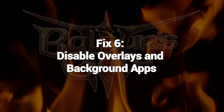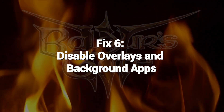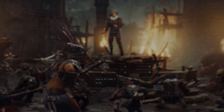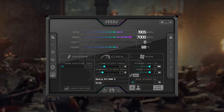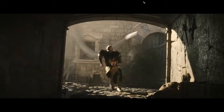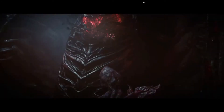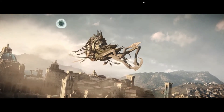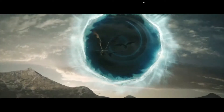Fix 6: Disable Overlays and Background Apps. Overlays and background apps like MSI Afterburner, Razer Cortex, Discord, and browser extensions are notorious for interfering with games. Disable them as a troubleshooting step. With overlays and other problematic software disabled, Baldur's Gate 3 has full control of GPU resources for a smooth, conflict-free launch.